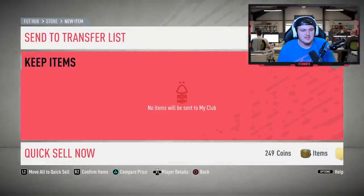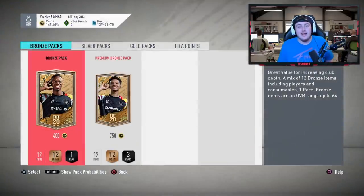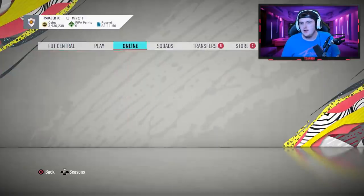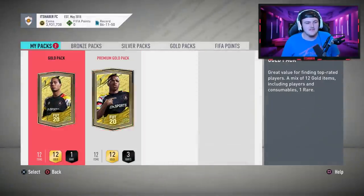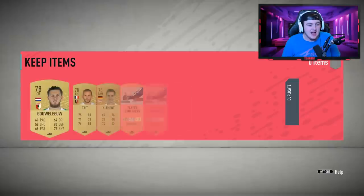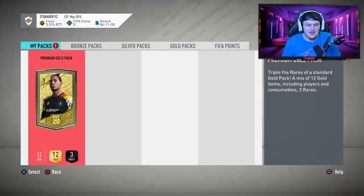We'll discard that and open my own rewards to end the video. We're in the wrong setting - got to get the backdrop back to get a walkout, that's what it is. So I've got my Silver 3 rewards: 5k and a gold pack and a premium gold pack. Gold pack now - not surprised if I get something in this premium gold pack I'll be very surprised, and I'll just laugh, honestly.